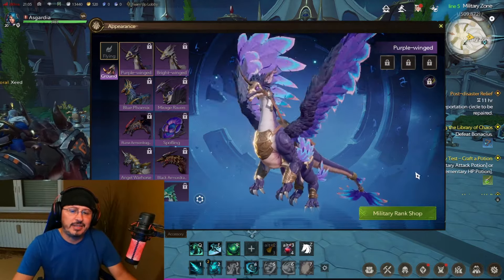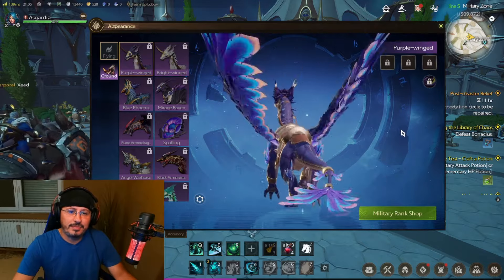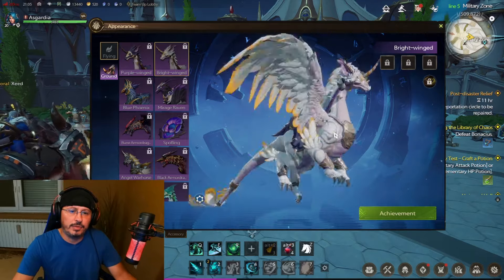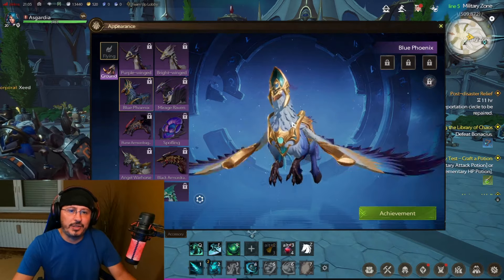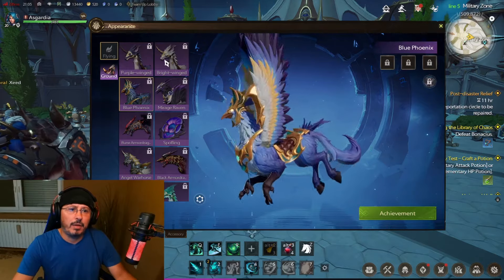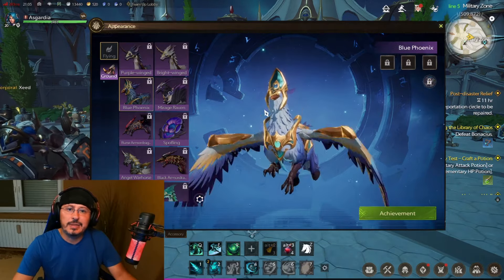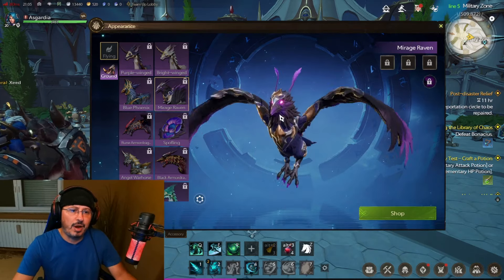You can see here in the right lower corner — Military Rank Shop. Check this out, extraordinary! Let's go forward with Bright Winged — another version of this winged mount, looking extraordinary. Then we have here Blue Phoenix. Wow, this one is silent — you don't hear it, right? Bright Winged you can hear, the wings too, and Purple Wind. But Blue Phoenix is silent, yet looking beautiful.